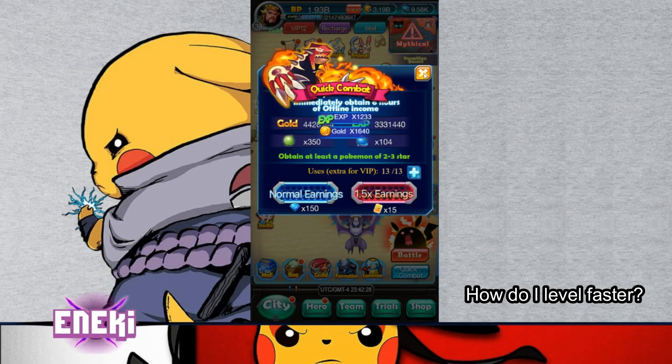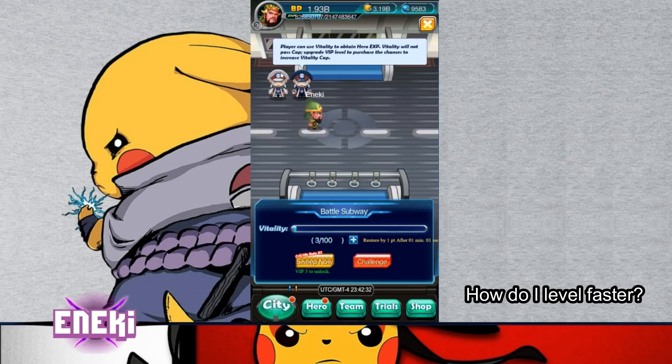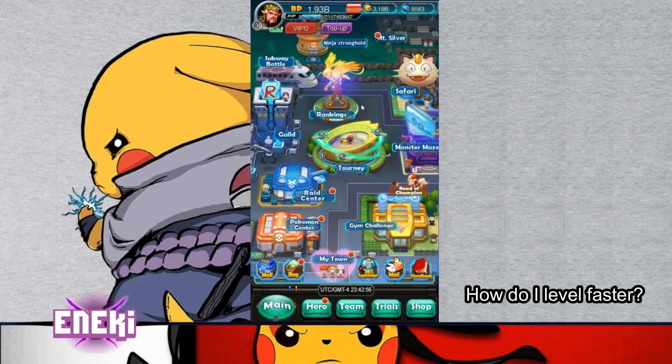The last suggestion for leveling is to do the Subway — make sure you're completing this as much as possible. If you are a higher VIP, you can push your Vitality, which is another thing I'll talk about in one of the other Frequently Asked Questions.